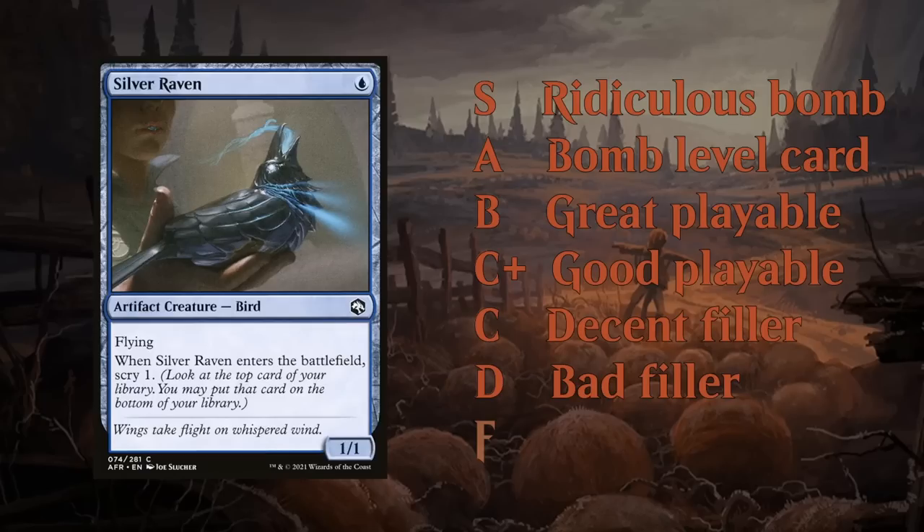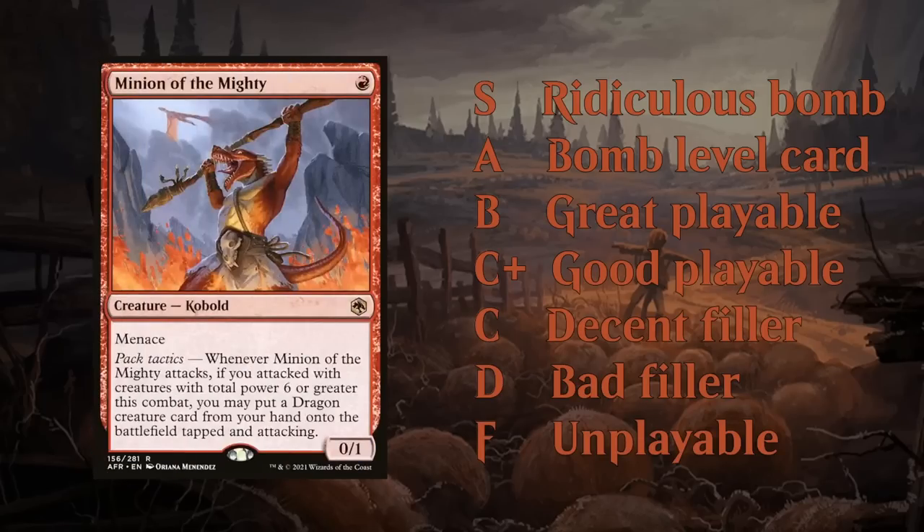Last but not least is the F tier. There aren't that many F tier cards in Limited these days. They're often sideboard cards for Constructed that don't have any Limited applications, or cards that are super narrow or just fun build-arounds for Constructed, like Minion of the Mighty. These are the unplayable cards, but again there aren't a whole lot of these in Limited nowadays.